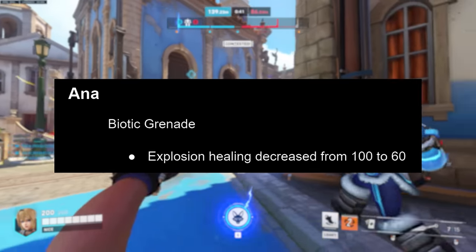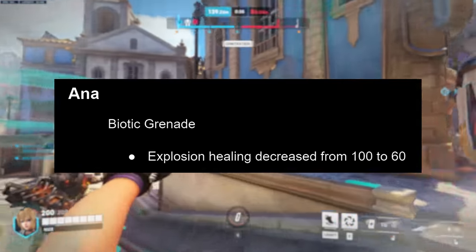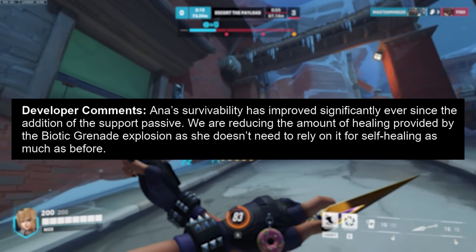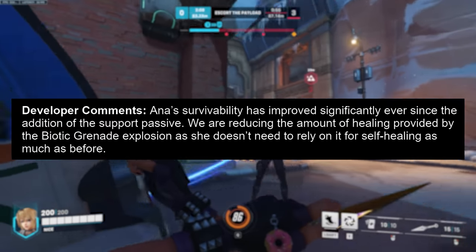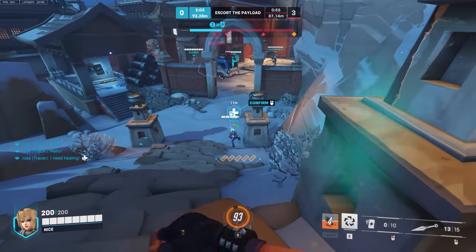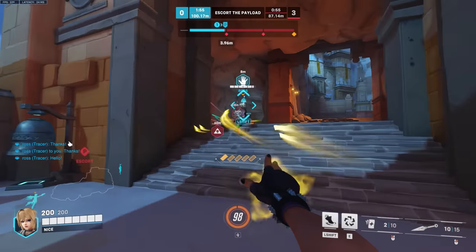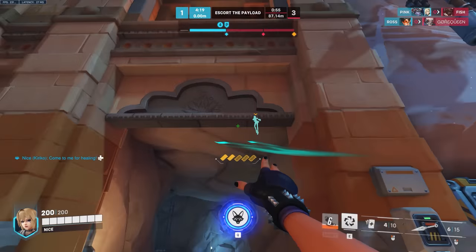Onto support changes — Ana gets a nerf. Biotic grenade explosion healing has decreased from 100 to 60. The developers say Ana's survivability has improved significantly since the addition of the support passive, so they are reducing the healing provided by biotic grenade explosion as she doesn't need to rely on it for self-healing as much as before. But this also changes how much she heals her team and especially her tank. Ana farms some of the highest heal stats in the game using effective mutual nades on the enemy's tank and your own.